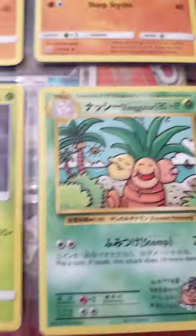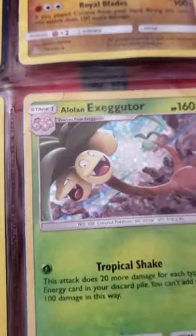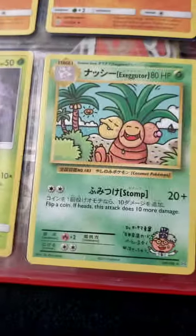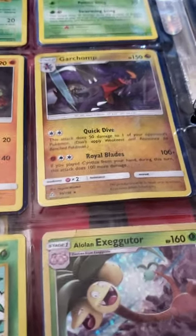It's an Alolan Exeggutor — that's how it's pronounced — it has like 160 health, compared to this one which only has 80. Their attacks aren't really that good, but this one can do like 200 damage.